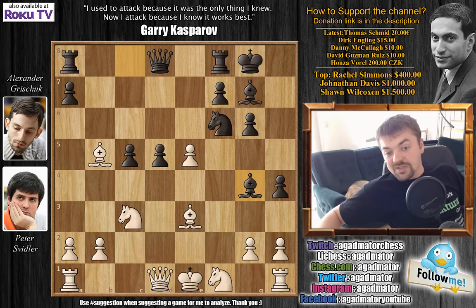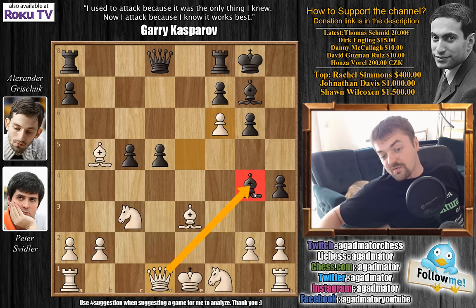After bishop to g4, Svidler didn't really feel like going back. Instead he played a move that I'm sure shocked Grischuk — this is the first time Grischuk even saw this move. He had the position on the board but hadn't even considered what Svidler played. It's one of those moves that the engine doesn't like and doesn't even recommend, but once you play it the engine actually really likes it. Svidler played e captures on f6 — he grabbed that pawn, grabbed that knight, and in doing so removed the defender of the bishop on g4. So now queen captures on g4 would also be a threat, but Svidler is also offering his queen on d1.